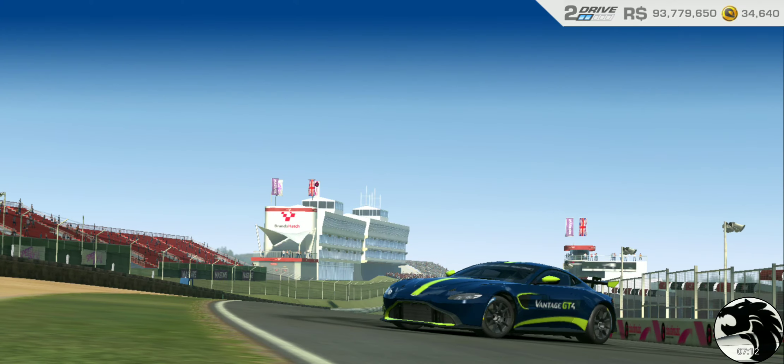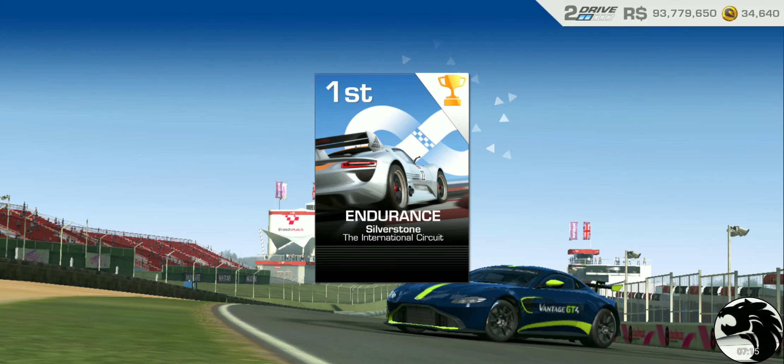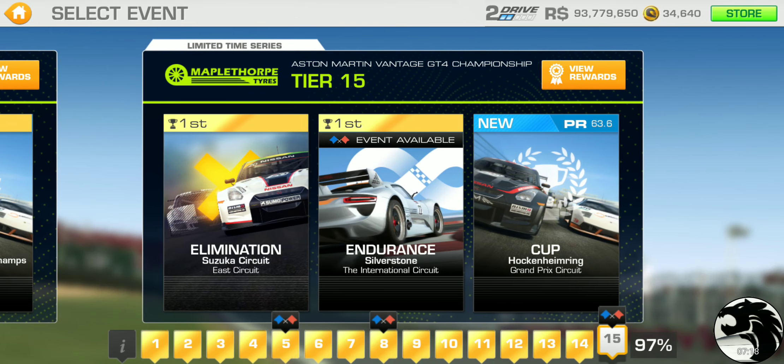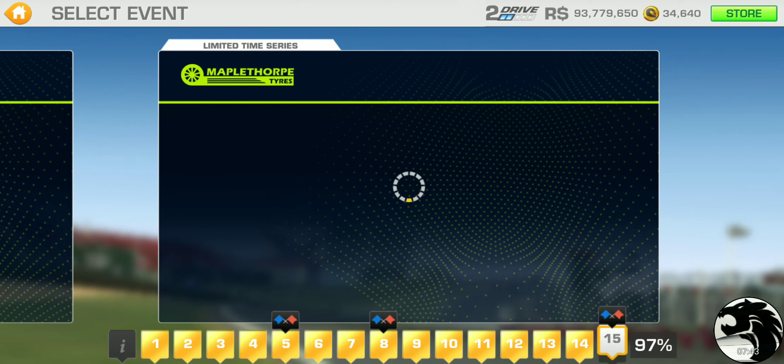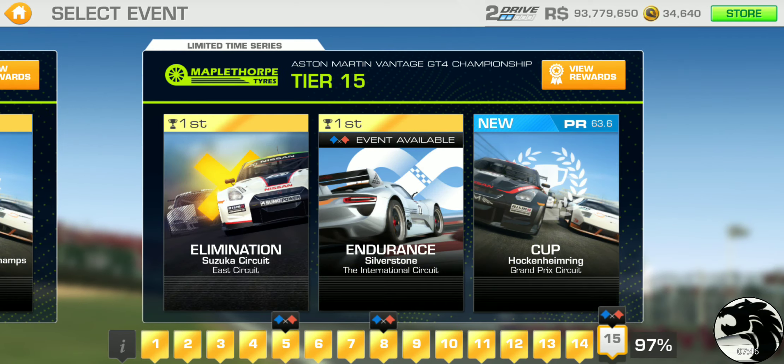Is it one of those top speed events that you cannot go off track? Because I didn't set a score. They're getting into those now — you cannot hit a wall, you cannot damage your car or go off track while setting the top speed. Fair enough. So, 44 gold trophies down. One final gold trophy remains, and it's going to be one from this cup race at Hockenheim Grand Prix.